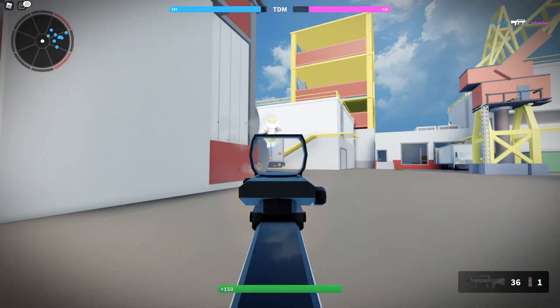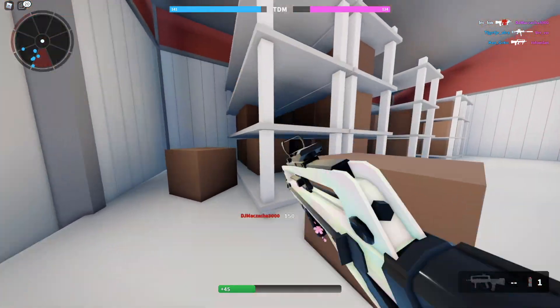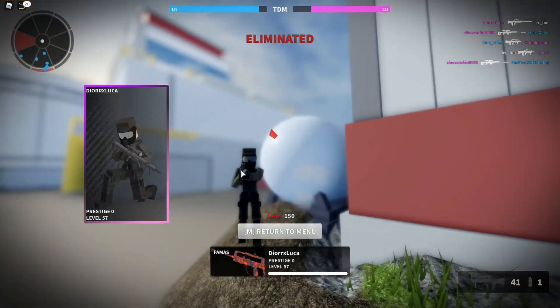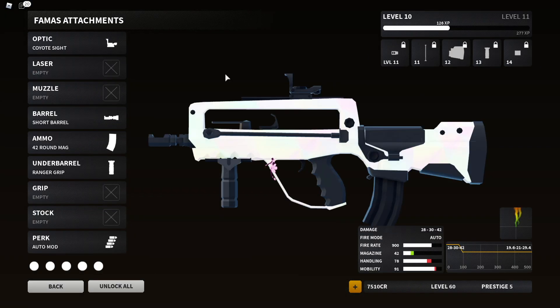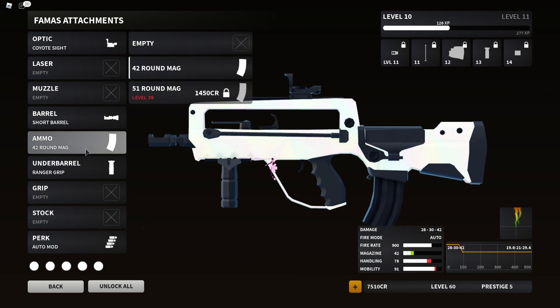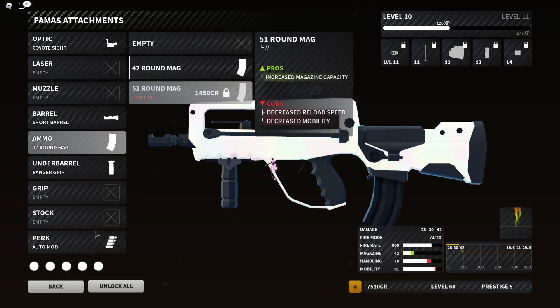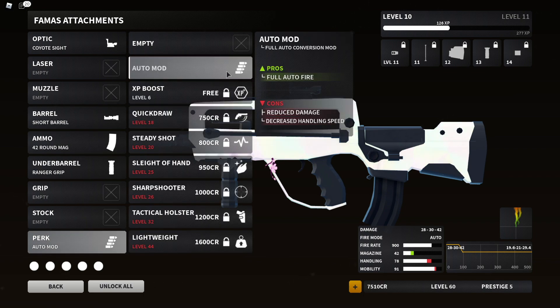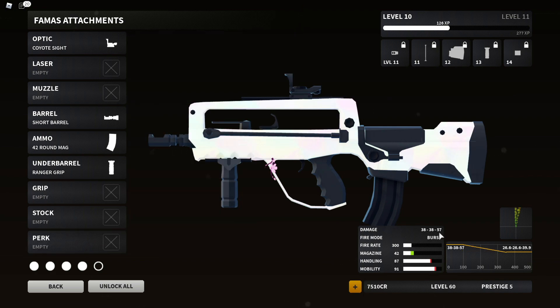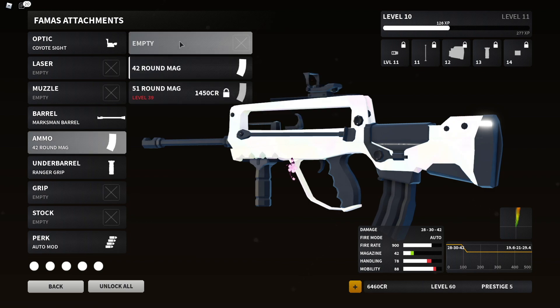As for the FAMAS, it was a pretty basic revamp — new model and new iron sights, which are actually worse than the original. The stocks are always just completely useless, and we got the marksman barrel and short barrel options. I think the auto mod was definitely the coolest thing. And of course it decreases the damage too — imagine if it did 57 damage headshot with a 900 fire rate.